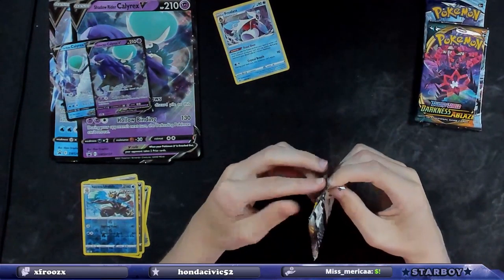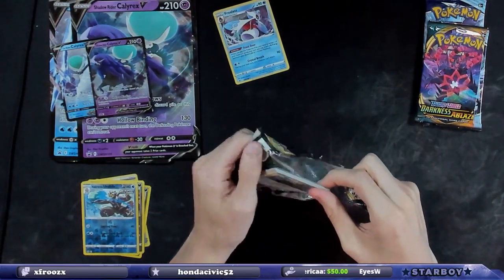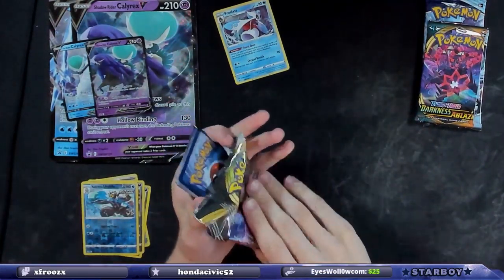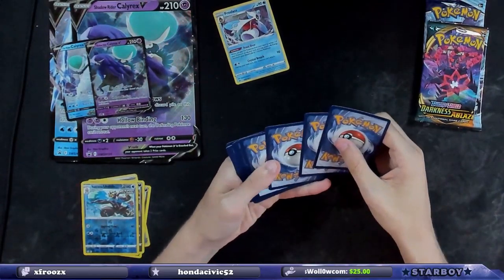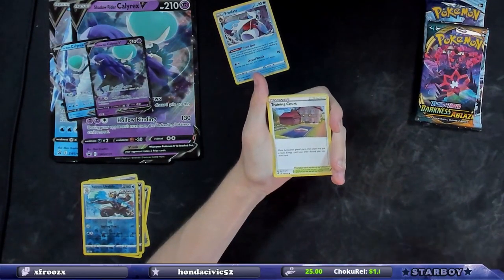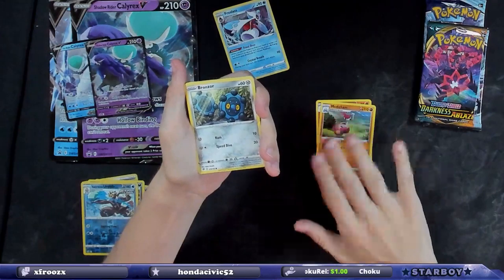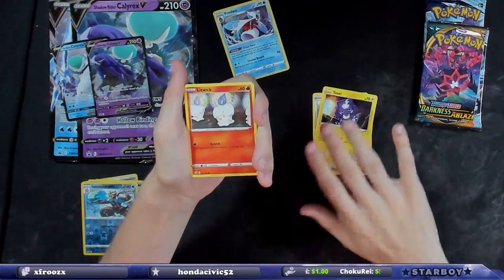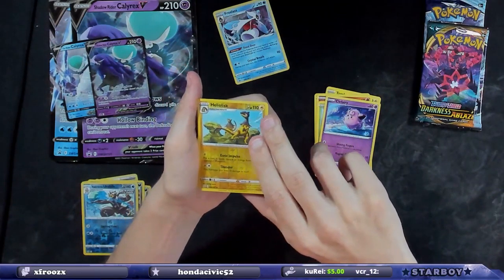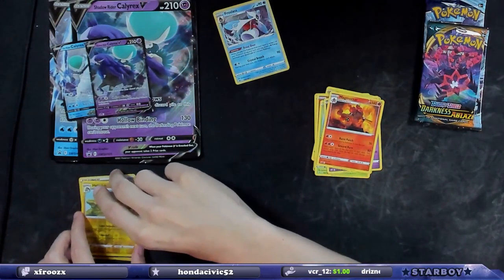We'll go Rebel Clash first. I want to get Twitter verified, that's what I want. We don't expect anything in this one. The code card does matter — on the older packs it does. They're lying because they didn't want to say the pack I got was messed up. Heliolisk and Magmortar.